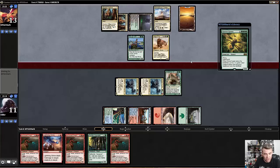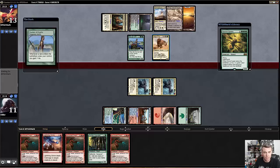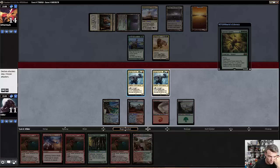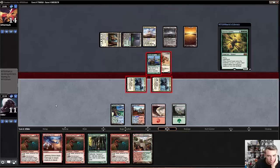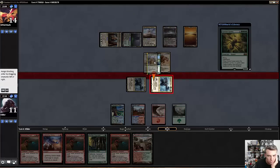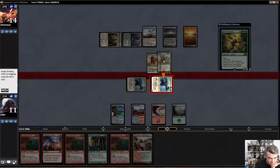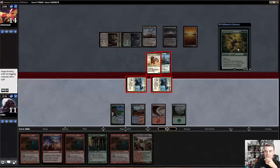My opponent is a few mana off from being able to actually cast Hornet Queen, thankfully. Sultai Charm hits my Pelucranos — we're actually kind of taking a beat down here. No attacks, and then my opponent can cast Hornet Queen next turn, which is not good for me. I'm gonna go ahead and attack with both my guys.